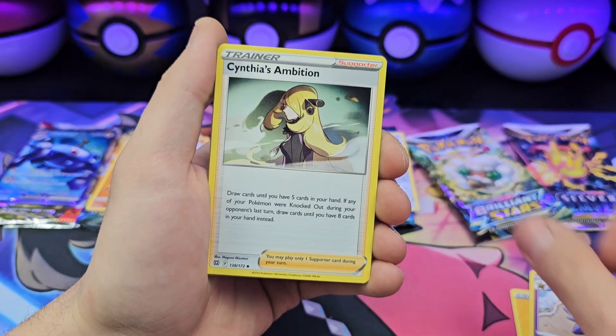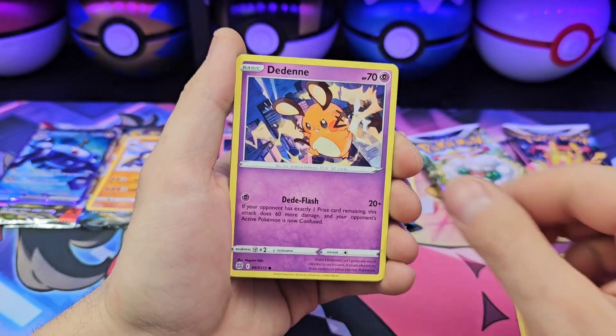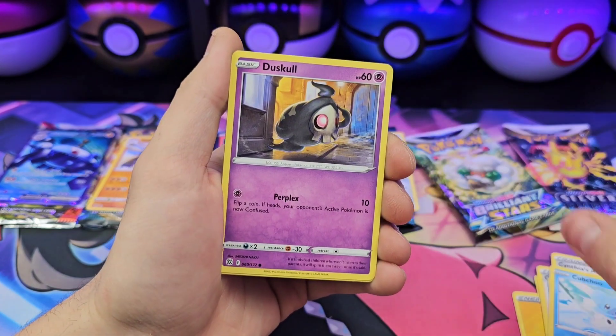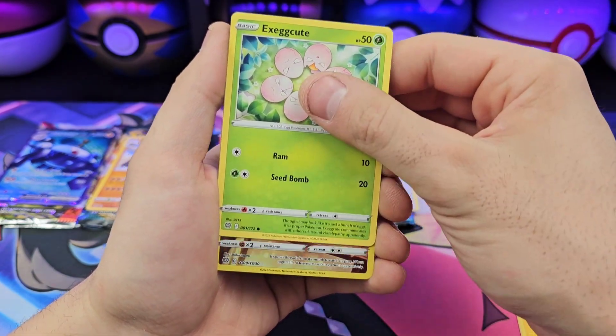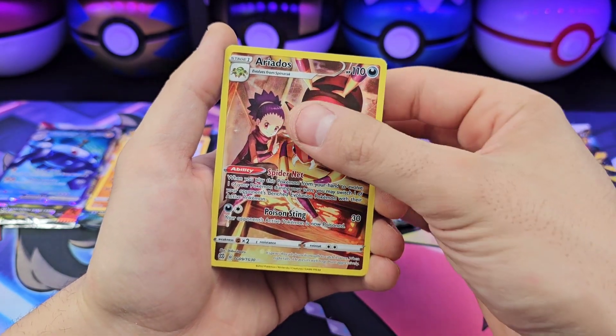Lightning Energy, Staryu, Cynthia's Ambition, Cheren's Care, Dyne, Kricketot, Duskull, Farfetch'd — Kamiya artwork — Exeggcute, Aerodactyl.